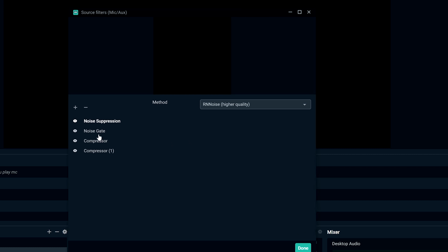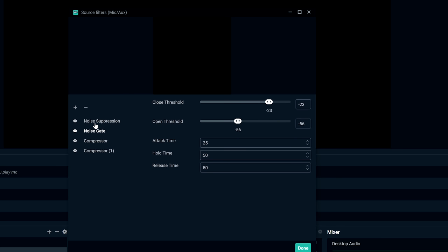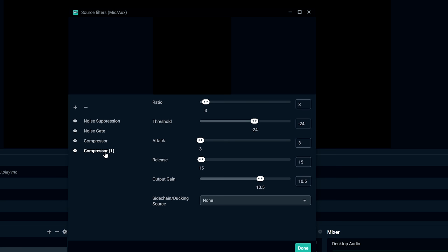To add filters, click the plus button and select from the list. My next filter is a Compressor. First Compressor settings: Ratio 10, Threshold -6, Attack 1, Release 15, Output Gain 0. Second Compressor settings: Ratio 3, Threshold -24, Attack 3, Release 15, Output Gain 10.5 — though you can put it a little lower. These settings work for my Blue Yeti X microphone but you really need to play around with them. I recommend using the Monitor function to hear what it sounds like as you adjust.